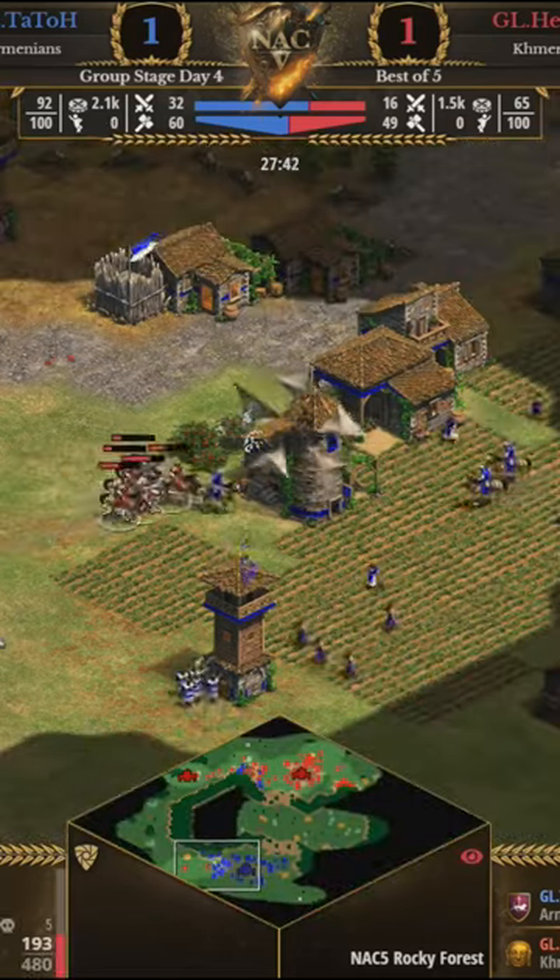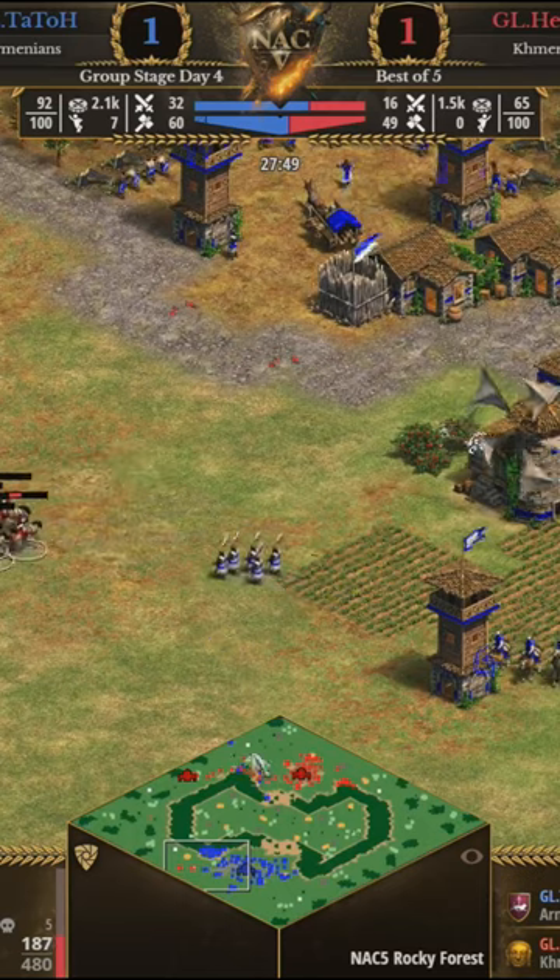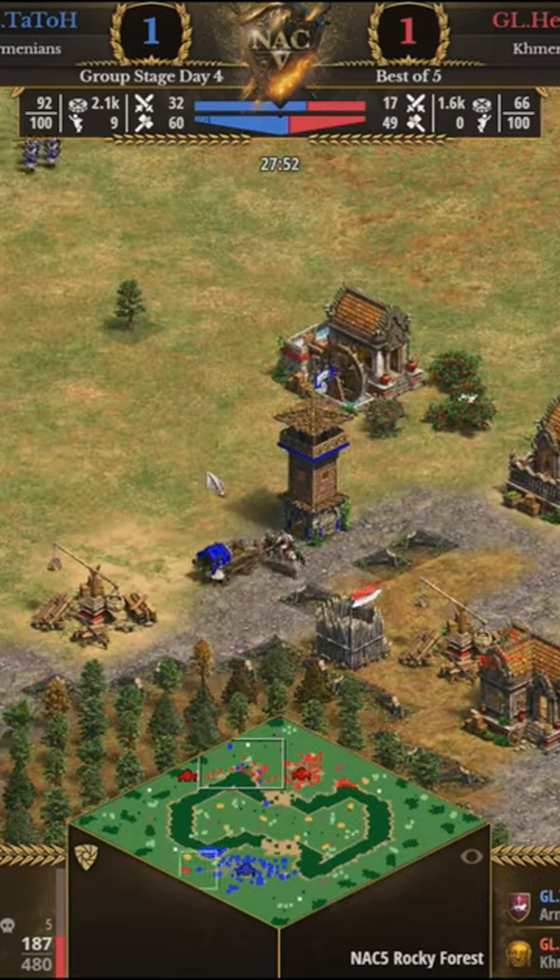Tato goes ahead and puts up some watchtowers at home for extra safety, has pikes there to deal with the knights, and the crossbows aren't going to find much damage underneath those towers.